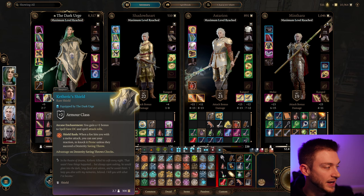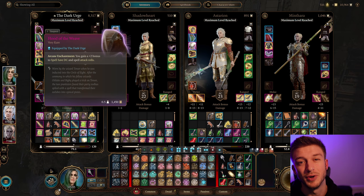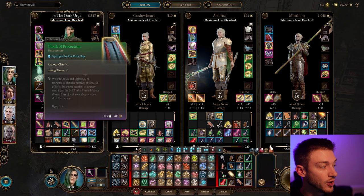I also recommend having the Torch of Revocation — it goes alongside it very well. I like the Catheric Shield for plus 1 to spell Save DC and spell Attack Rolls, which also fits the Necromancy theme. Hood of the Weave versus Circle of Bones — I would prefer Circle of Bones, which comes from Balthazar in Act 2. It gives your undead creatures resistance to all physical damage, so they take half damage, which is really huge.